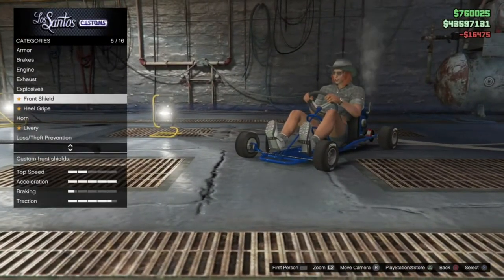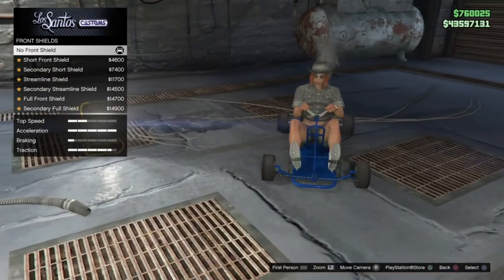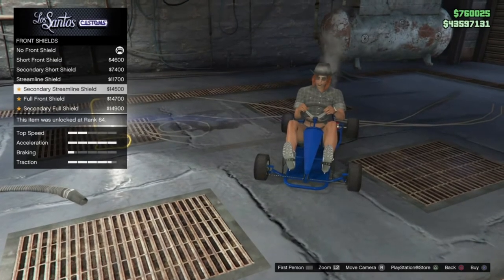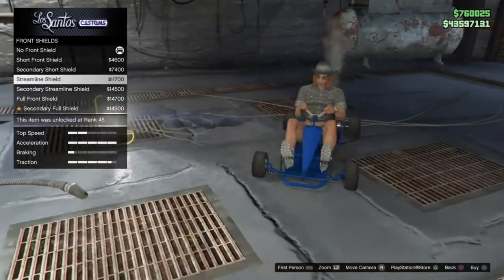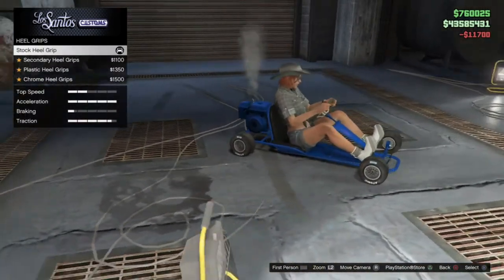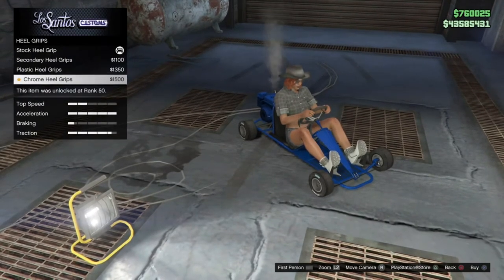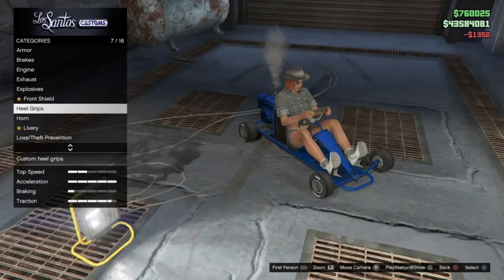You can put explosives on it but I'm not going to do that. For front shield — which is like body work — there's a no shield look, a short front shield, a secondary short front shield, a streamlined front shield, and a full front shield. I like the streamlined one — I'll go with that in primary. Heel grips add rubber strips along the chassis area, available in chrome, plastic, or secondary — I'll leave that in plastic, that looks pretty nice.